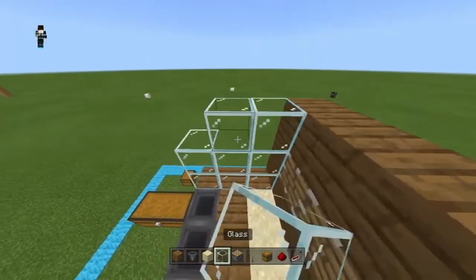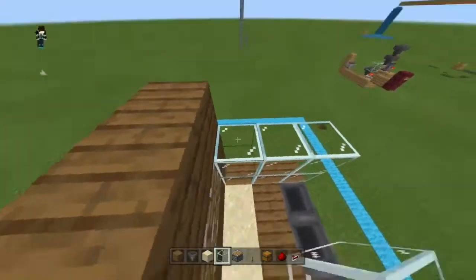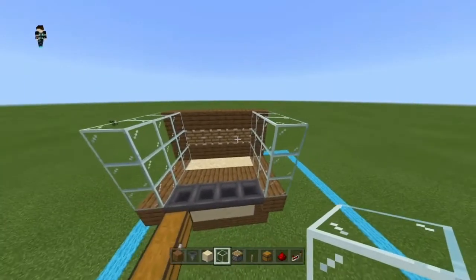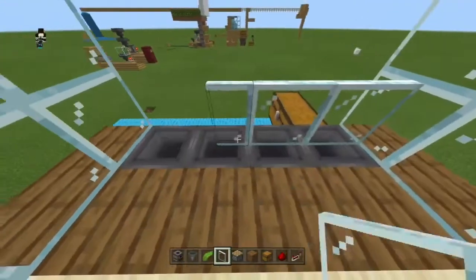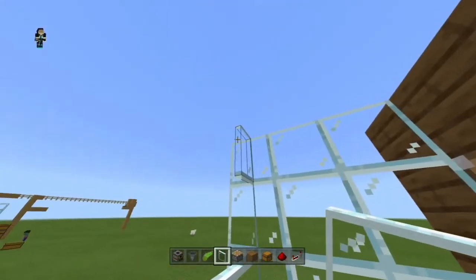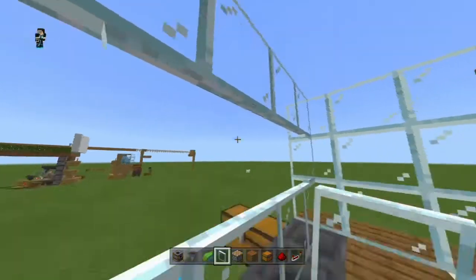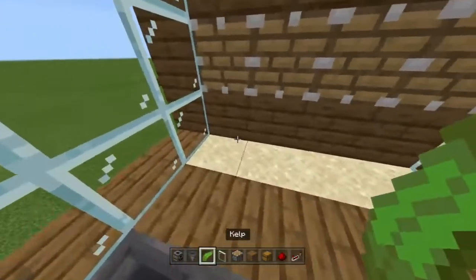Finish adding your 3x3 glass wall on the sides — glass walls are needed just to see that your farm is working and not broken. Now add some small glass panes on the sides here so that the kelp won't get stuck on the normal glass.